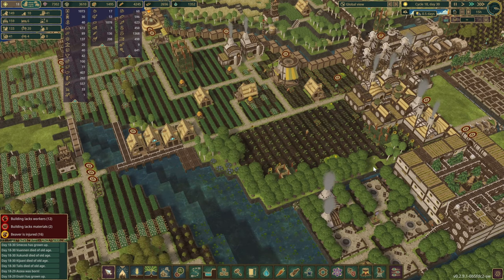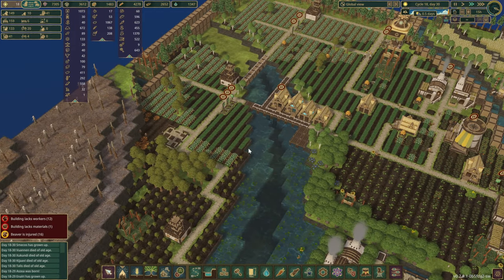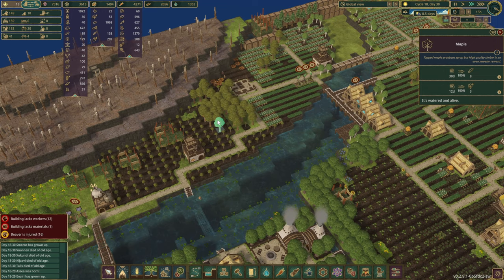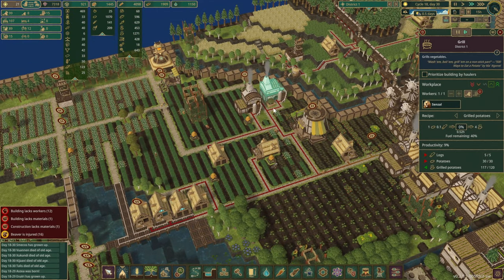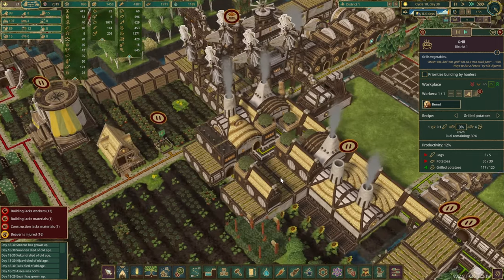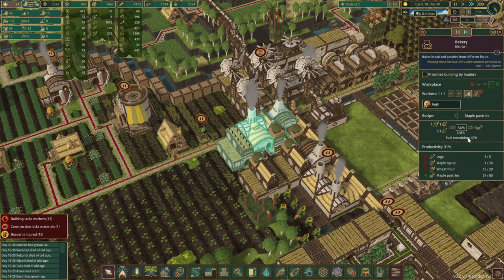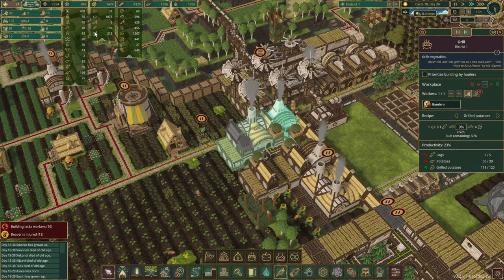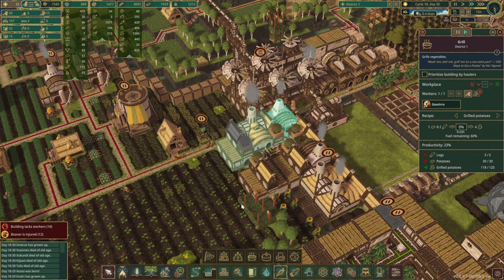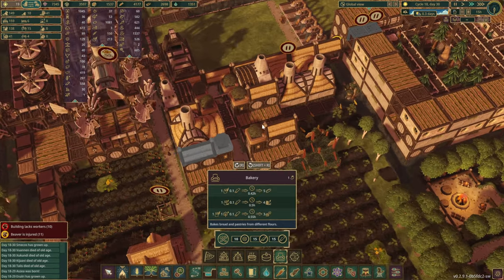Coming back to our main district, the farming seems to be going pretty well — got some extra trees already growing in here and everything is nice and green. In this section we're going to grow some maples with the hopes of increasing our maple syrup production. Potatoes are going fine as well, and the next step will be to remove those grills from there and relocate them onto this platform. We've got two grills running, both making grilled potatoes, and a bakery making maple pastries.